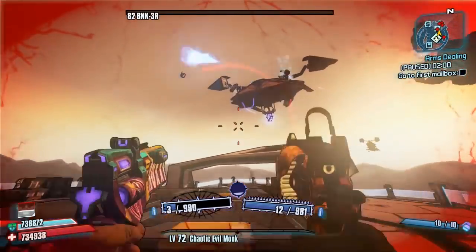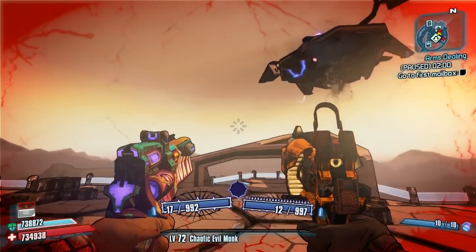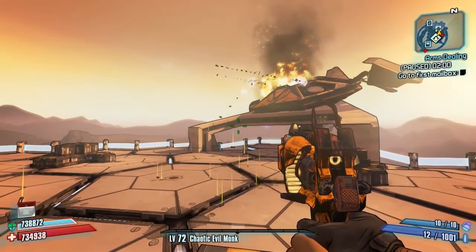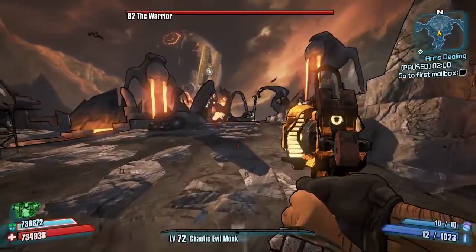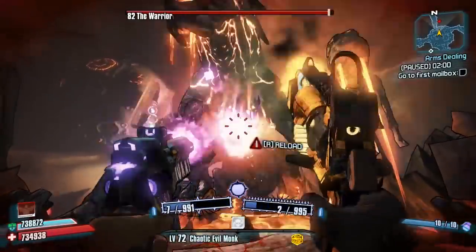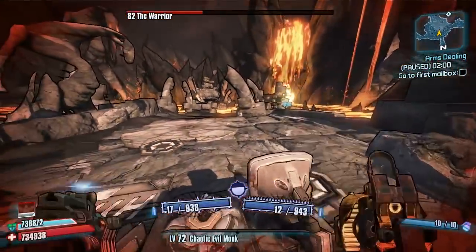This is a really good weapon for Salvador because it's similar to the Unkempt Harold. You want to use the same setup with your Deputy's Badge and Deputy Sal build. If you're struggling a little bit at Overpower 8 with the Grog and Harold setup, I do recommend using the Grog and Devastator Redone setup instead, because this thing is a very very powerful version of the Unkempt Harold and uses the same playstyle.